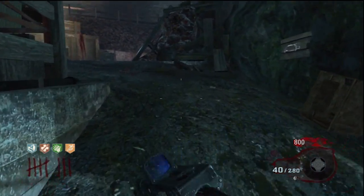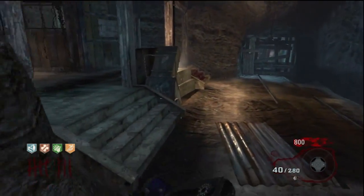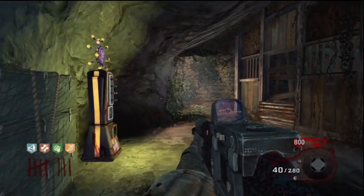Moving out of the Water Room, we'll come to the other potential spawn for these perks, and where in my map PhD Flopper is.